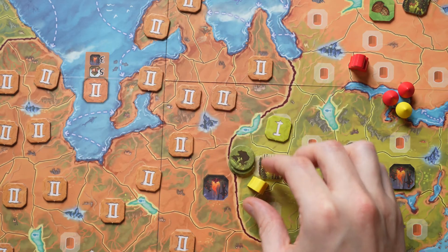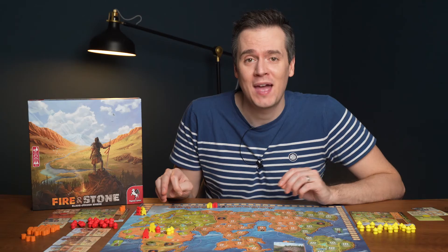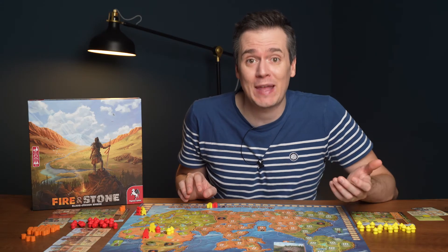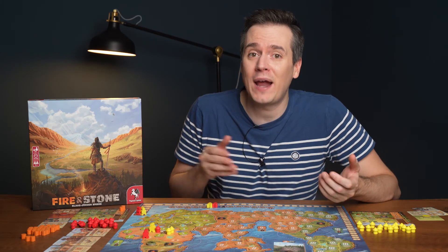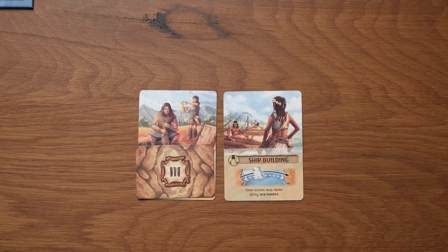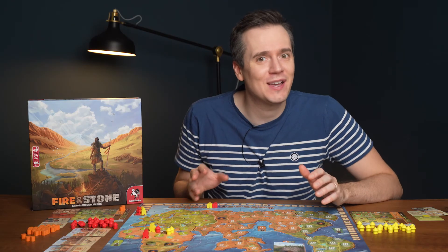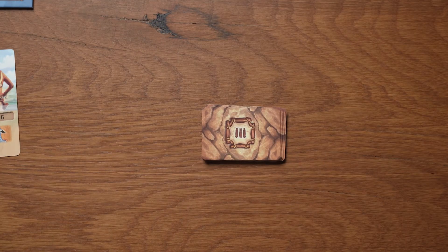The challenge is in moving around efficiently to collect animals, take them to a fire to cook them and then move to a settlement to spend the food to build huts. You also have to decide when is the right time to take point cards, because to take one you have to cancel the effect of one of your inventions. But the first point cards are worth more, so you need to take them as early as possible.